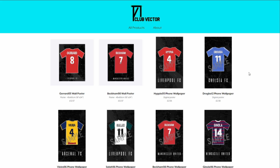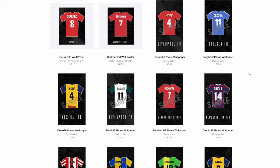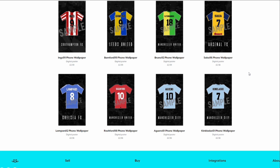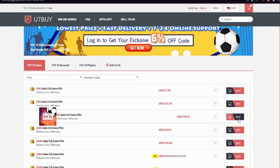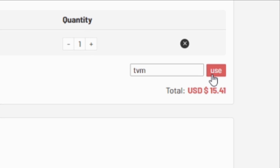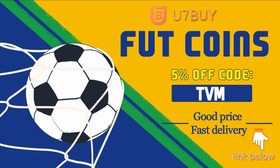Represent your club or just a player that you really like over at Club Vector — the link can be found down below. We also take requests for new names and shirts. My Twitter can be found down below. And if you'd rather get your coins direct rather than roll the dice with FIFA points, head to u7buy.com and at checkout use the code TVM for a discount. The link can be found down below.